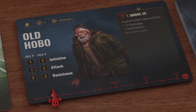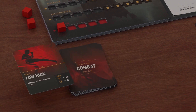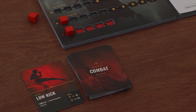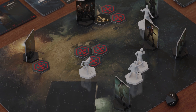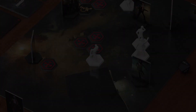Resolve the damage value by subtracting the NPC's resistance value. Place the used combat card in the discard pile. Remember, you can spend a willpower point to return the discarded cards back to your active hand at any given moment. Lastly, please note that once a combat sequence has started, it must be finished before the players are able to take any other type of action.